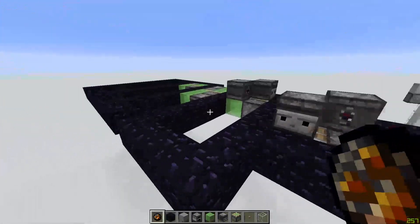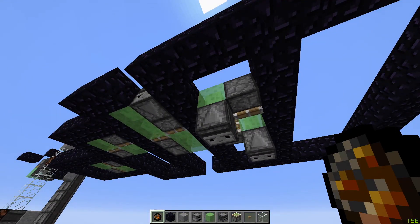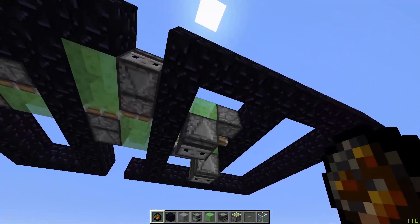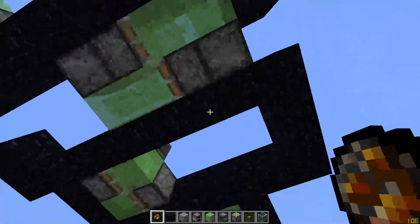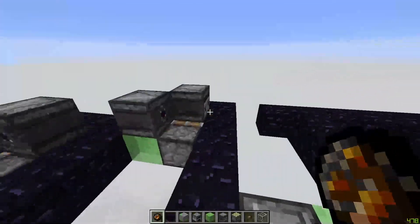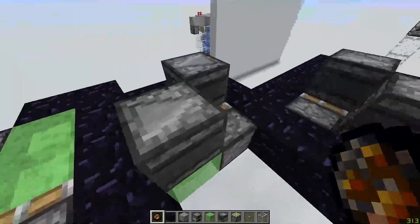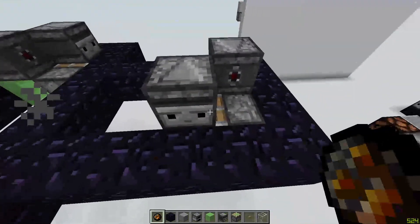So I guess we'll start with the horizontal ones. This one will work from underneath, so it works both ways obviously. This one is only one block in height. This one is the standard one, it just goes back and forth. And the observers are on the top, and this one is just from the other way.